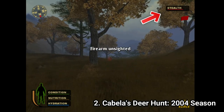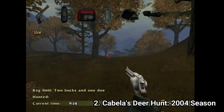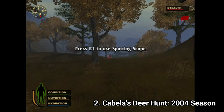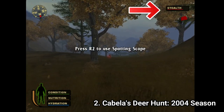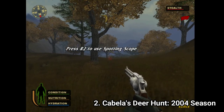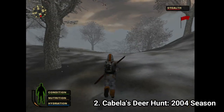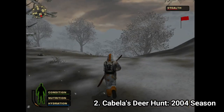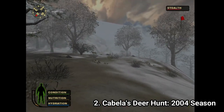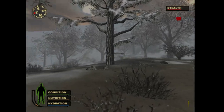As for the rest of the gameplay, it uses similar mechanics. You can use lures and different weapons to get your prey. The main difference between this one and the previous one are the new stealth mechanics that add more complexity to the game. The graphics have pop-ins which can ruin your strategy or irritate you, but overall, if you're hardcore into hunting simulation games with a great emphasis on stealth, then this game is perfect for you.